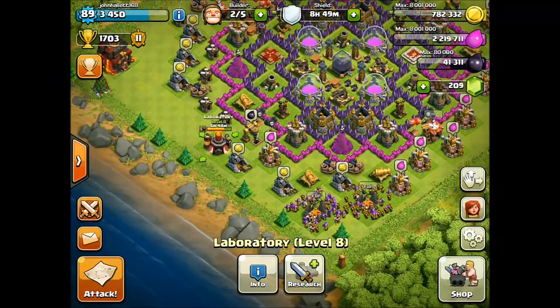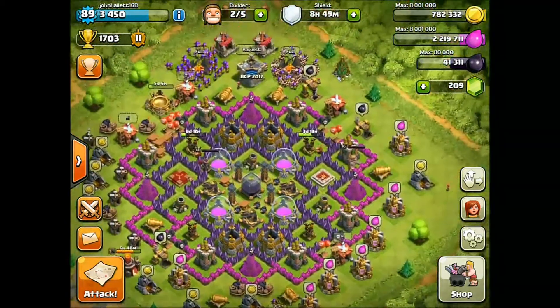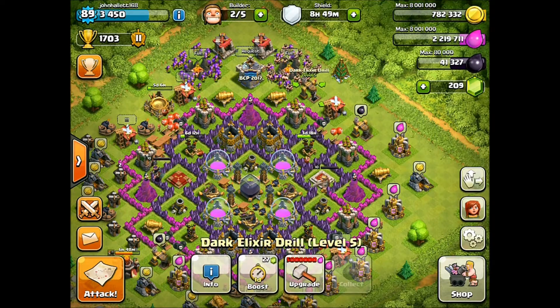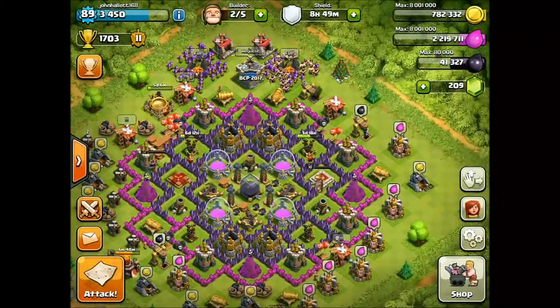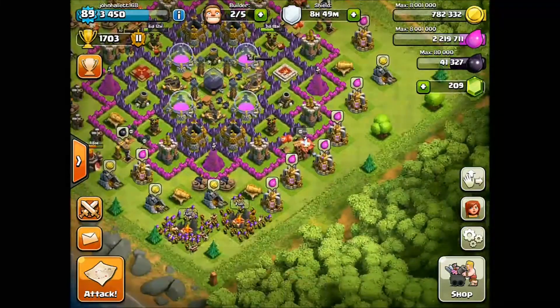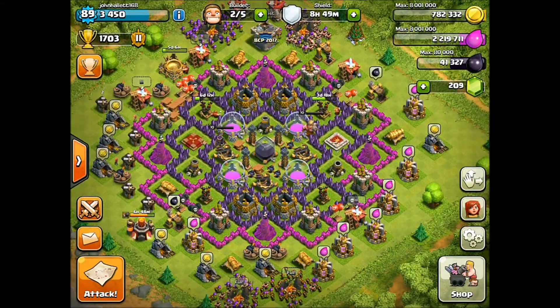So that's what we'll be doing elixir-wise — trying to fund the Wall Breaker, as well as starting to head toward the Dark Elixir Drill at the same time, because we won't need the Dark Elixir storage for a while, and when we do, it won't be too hard to come up with around 3 million elixir.